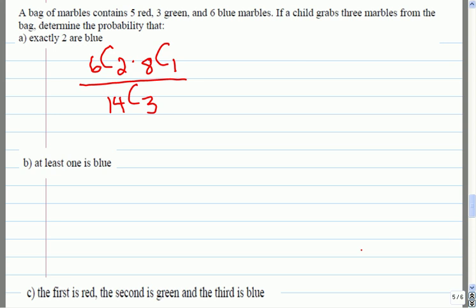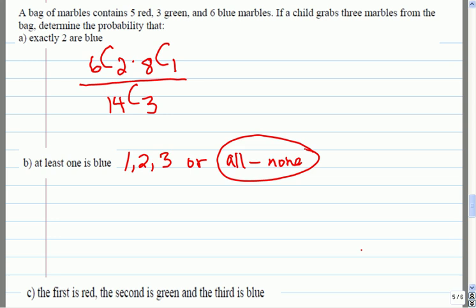If at least one is blue, you're choosing one, two, or three blues. It's easier to count indirectly: all marbles minus no blues. So that's C(14,3) minus C(8,3) — pick all three from the eight non-blue marbles — divided by C(14,3) as the total.